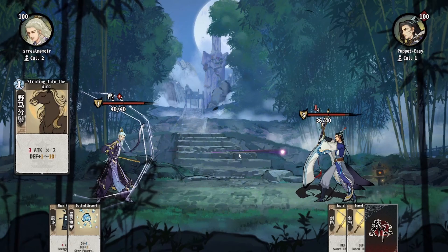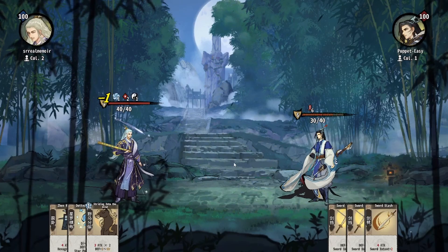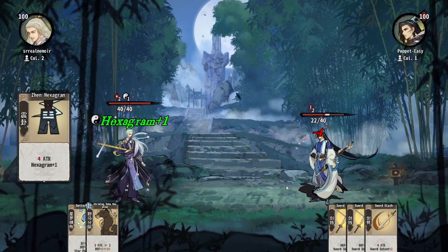Heptastar is the sect with some of the trickiest cards in the game and can look a bit confusing at first glance. Once you understand the basics of the mechanics though, the sect is straightforward to play but is full of depth. There are two key mechanics introduced on tier 1 for the sect: Hexagrams and Star Power.